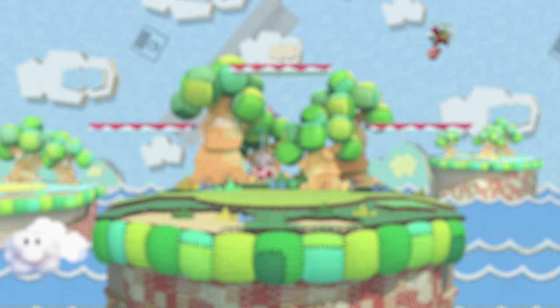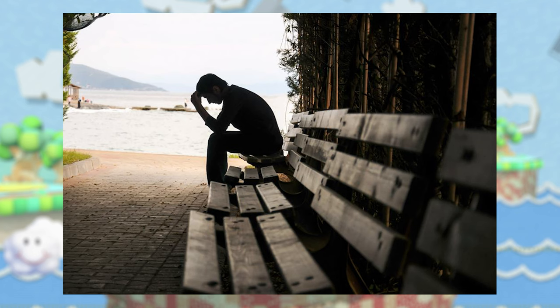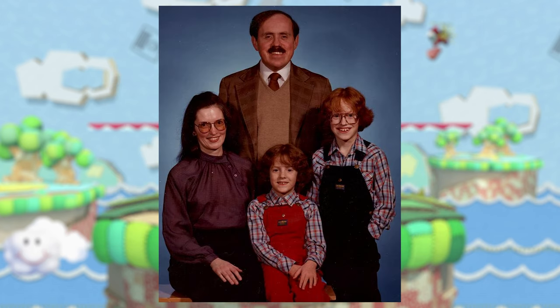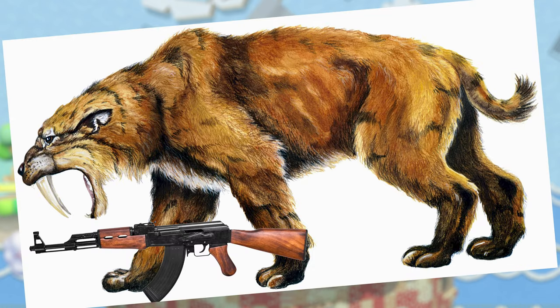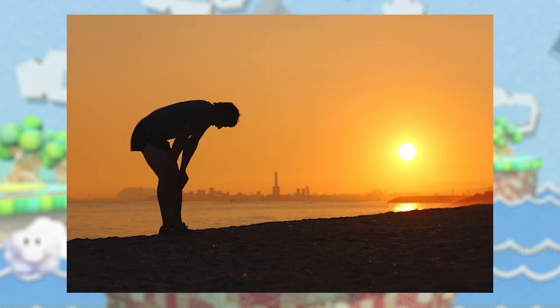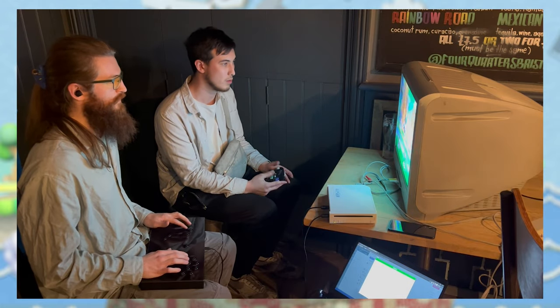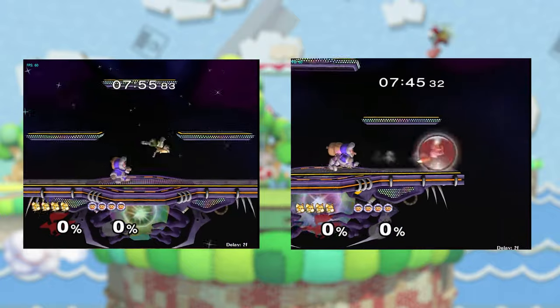Once you feel somewhat comfortable doing these things, jump into a game of Unranked and get four-stocked. The trick here is to not give up. You are an animal. A warrior. There is a saber-toothed tiger after you and your family, and that saber-toothed tiger has a gun. So get back out there and get four-stocked again. Melee is a hard game — there's no getting around that. You can play for decades and still suck. It's demanding, frustrating, and there isn't a fast pass to getting better. And while that may be daunting, all of that makes it feel even better when you improve just a tiny bit — when you get that first win, or when your movement is just a tiny bit crispier than it was yesterday.